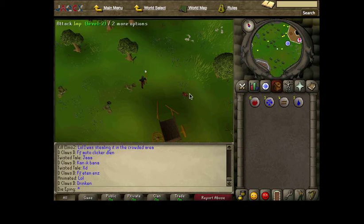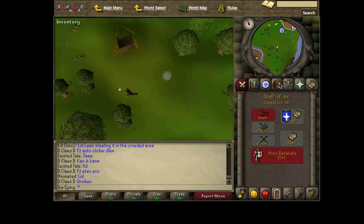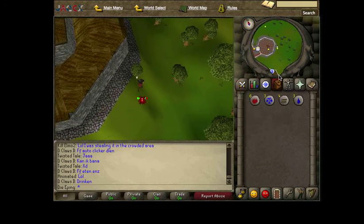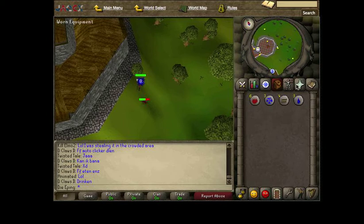So the first one is killing imps. If you kill an imp, they have a chance of dropping mind talismans, which are worth up to $4K. Sometimes people pay more — usually I sell around 2K each. But the main thing they drop is imp beads.